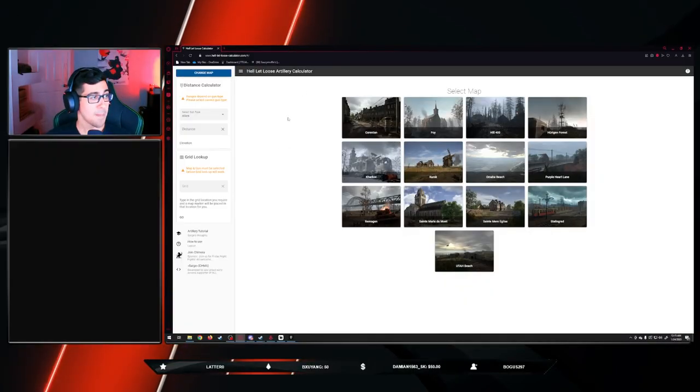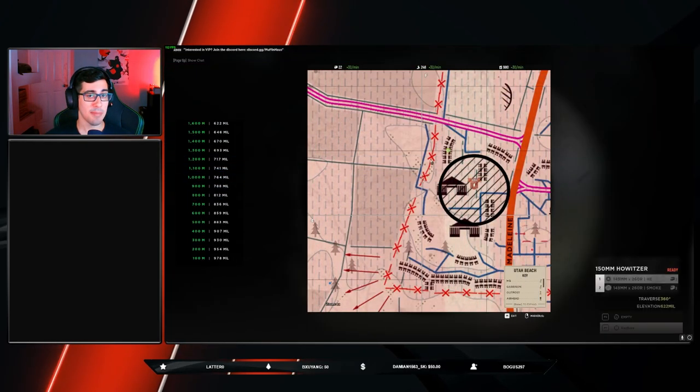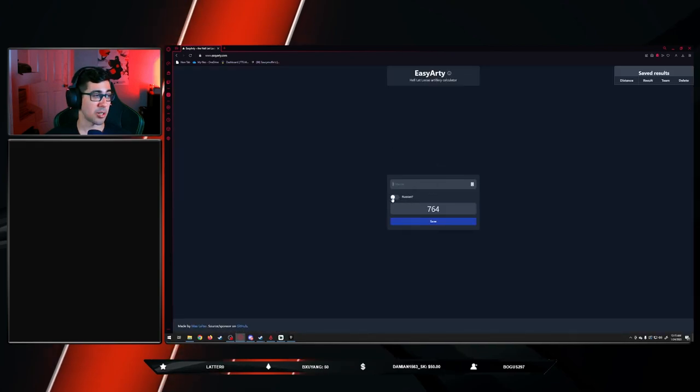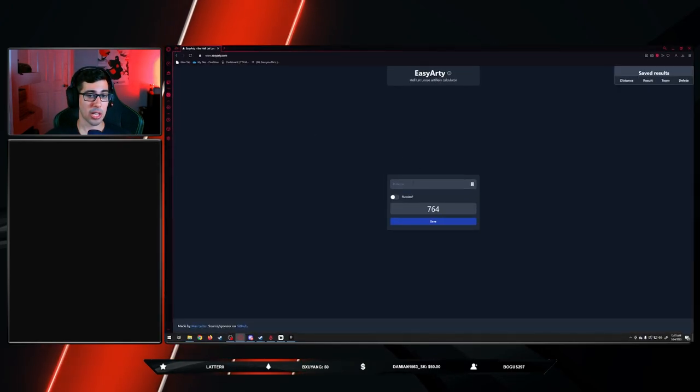An artillery calculator will help you understand exactly how far you need to aim. My target is 1053 meters so I type in 1053, and it tells me the elevation I need is 752 mills. I recommend being a squad leader so you know what the command chat is saying and can work with your team.